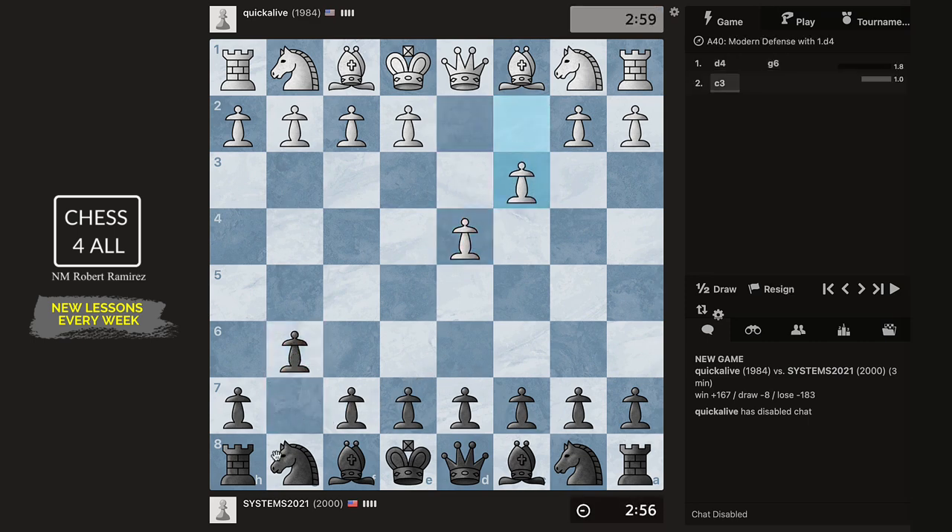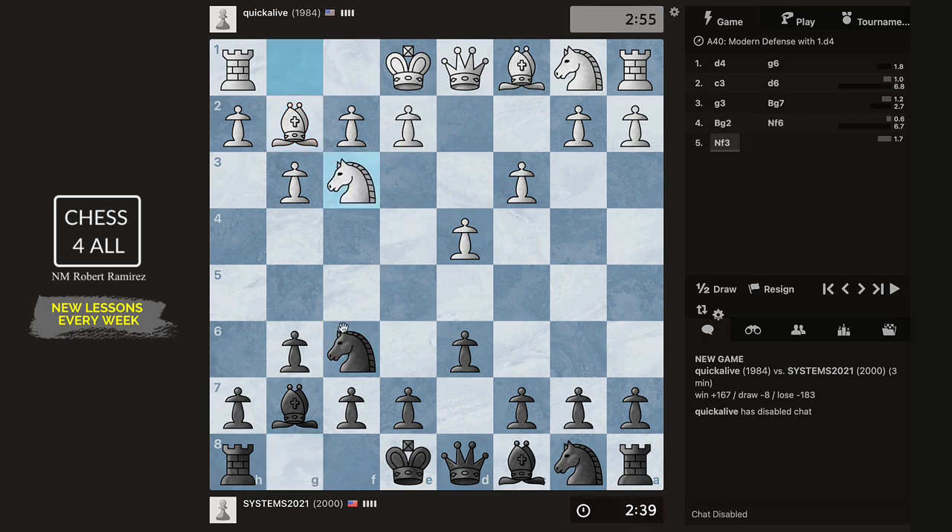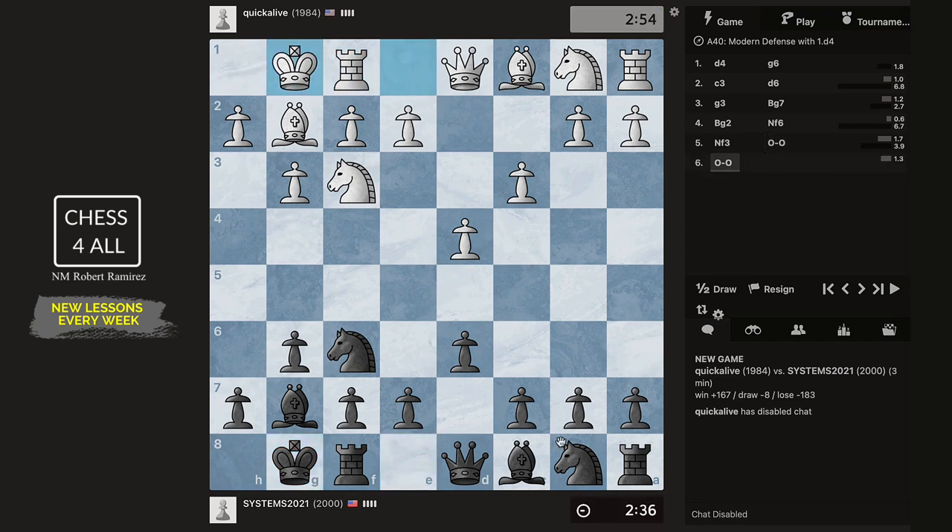I started with the black pieces. If we get the black pieces I'm going to try to do the Pirc or the King's Indian Defense. So let's see — this looks more like it is going to be a King's Indian Defense. I said it a little bit weird, hoping they would do e4 and it would transpose into the Pirc, but let's see. I'm just going to castle.